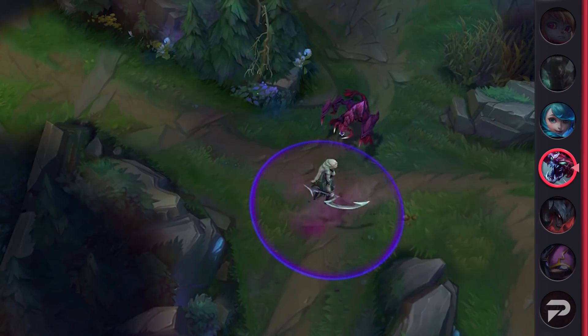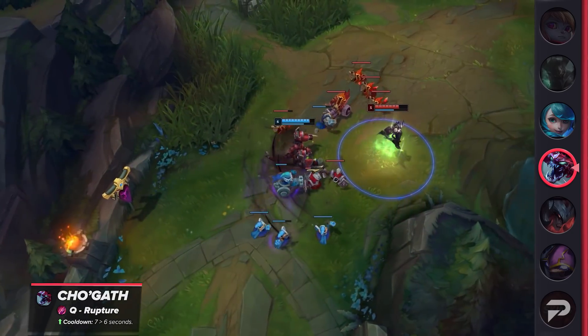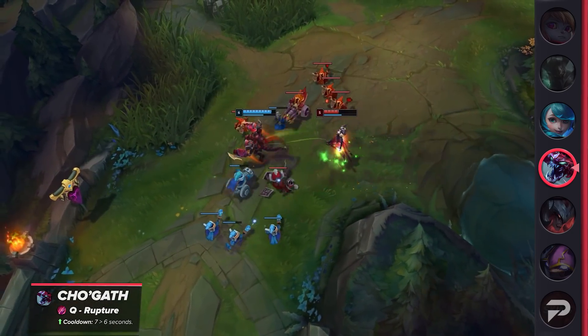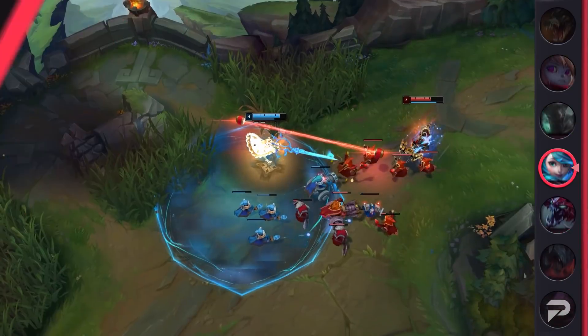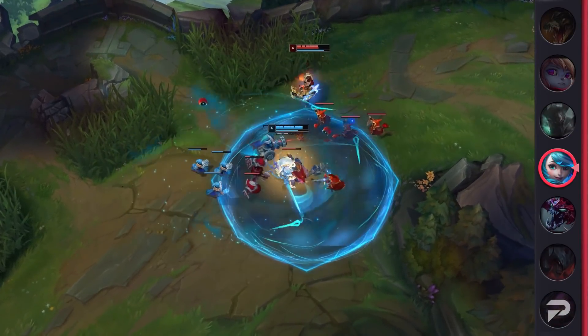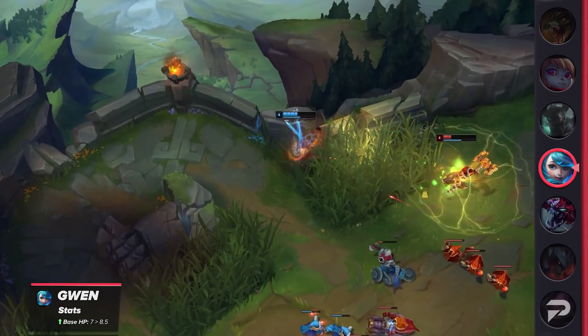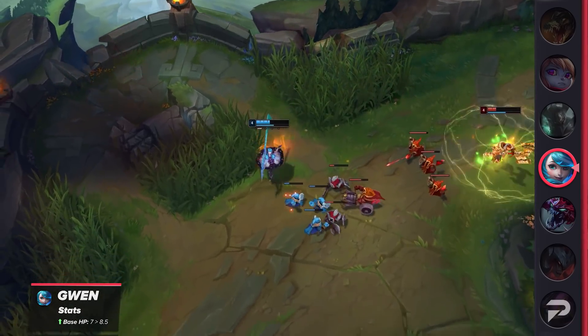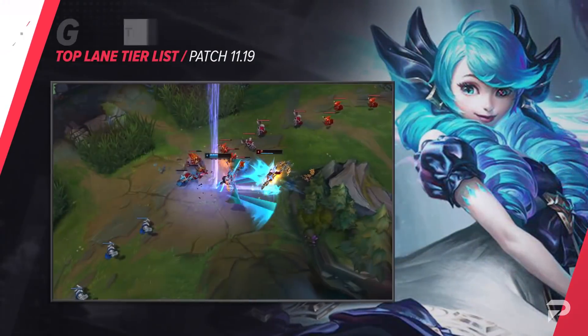Cho'Gath was also buffed. His Q's cooldown was reduced by a second — this is a huge buff as it brings it down to a 6-second cooldown, lowered further by any ability haste that he builds. It definitely helps him have more presence at all stages of the game, but for now we'll be leaving him in the B tier. Gwen was also given a buff, although a minor one. With a little extra health regeneration, she'll have a slightly stronger laning phase. It probably won't make a huge difference outside of competitive play, so it won't change her placement.